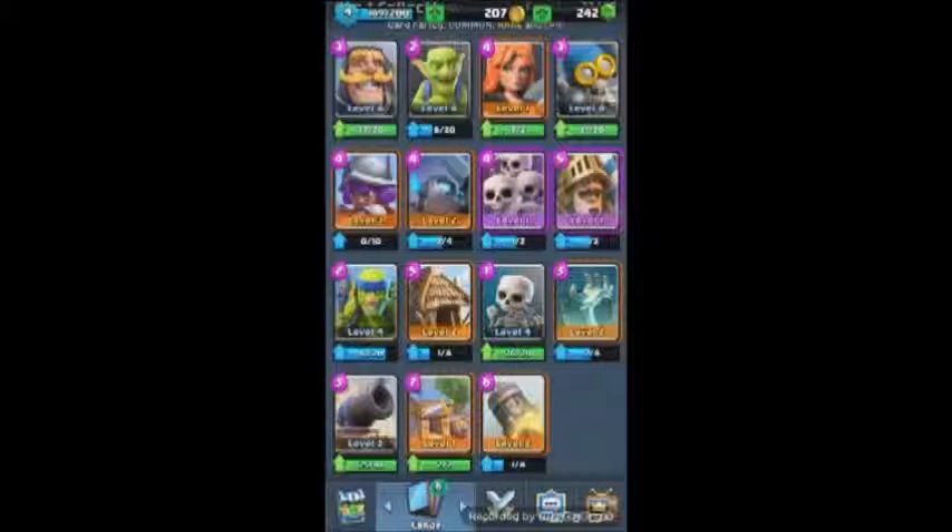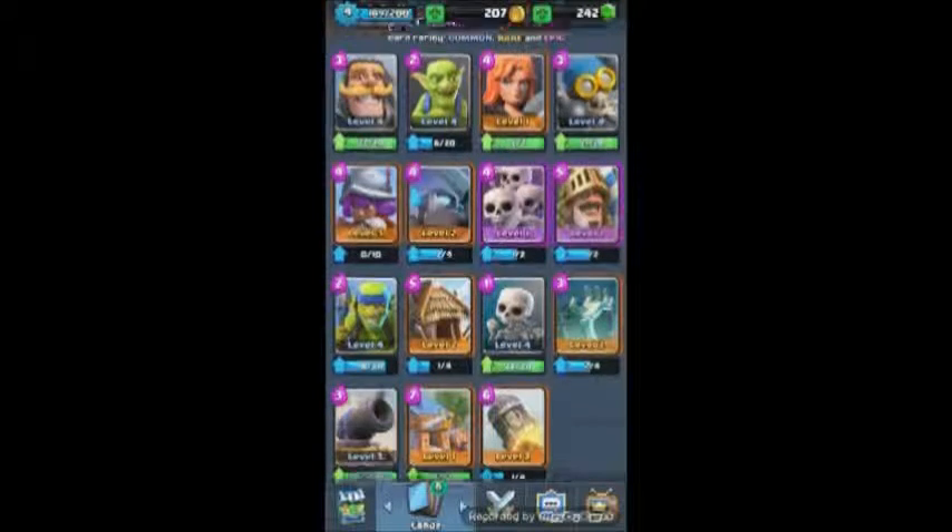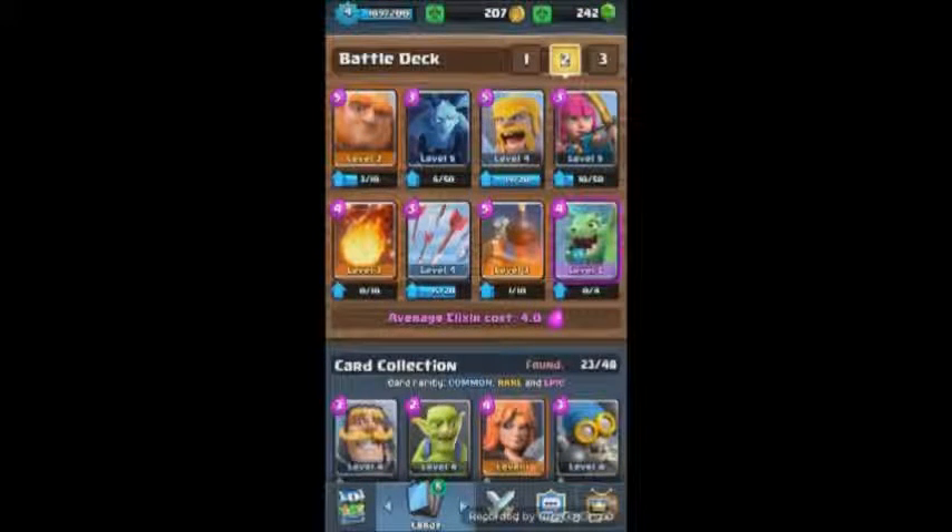Hey, what's up guys. I did some switching around - this is basically my standby cards. I swapped out some stuff. I'm not using Prince at the moment, mostly because he's kind of under-leveled. Having something at level one while pushing Arena 4 is getting a little difficult. Not using Musketeer either because she's only level two - a little underpowered.